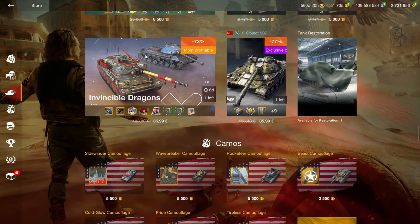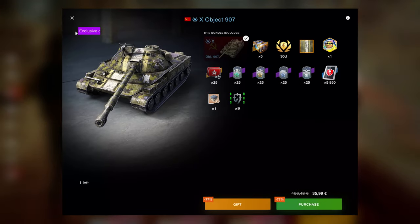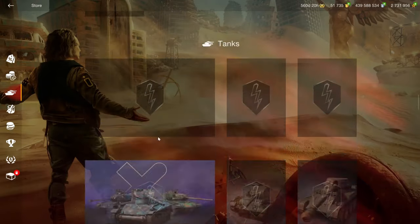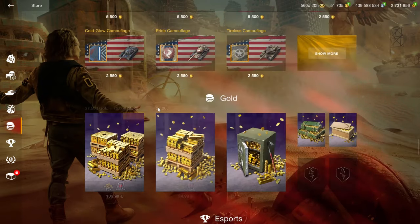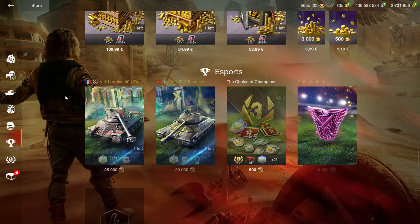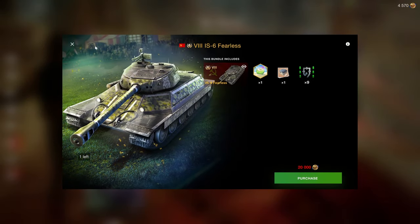The Kunze Panzer was also a free tank some time ago, and the E25, while fun, is somewhat pointless after a while. I don't personally recommend this, just like I don't recommend the Invincible Dragons or the 907. The T95E6 is a much better option than the 907.